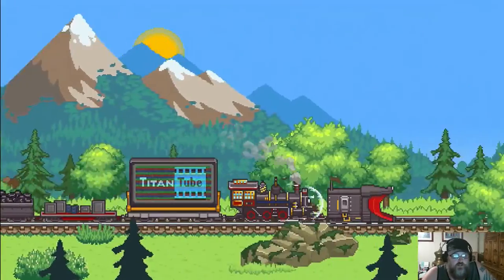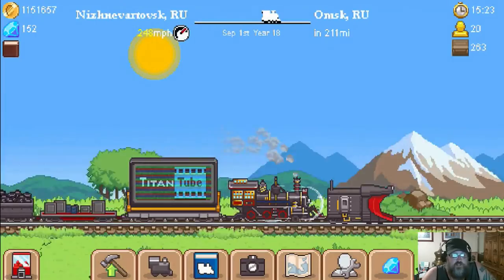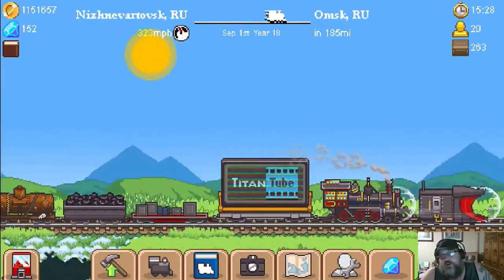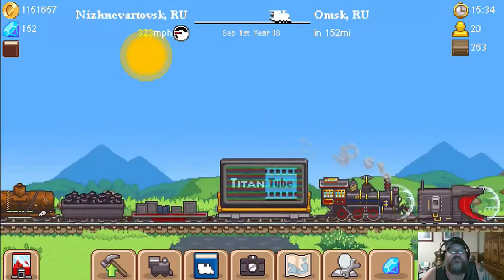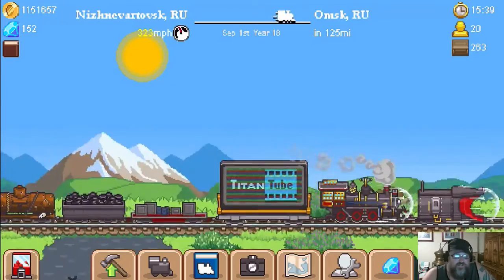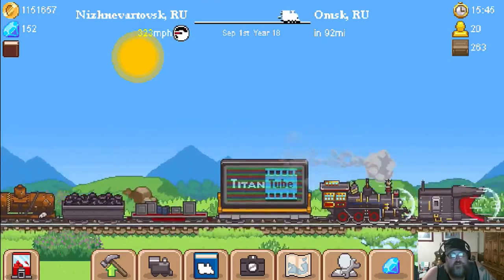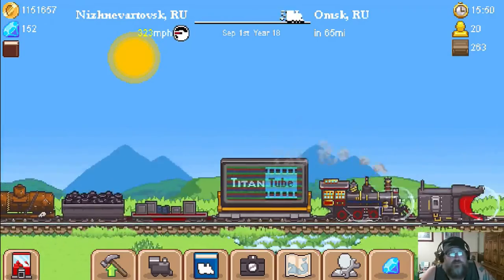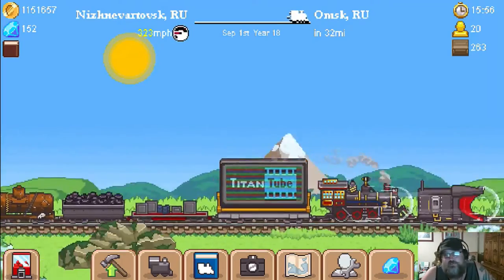What I do is tap between stations to keep the train moving - 323 mph without the gem boost is pretty good. Back in the old days when you could speed hack it, I'd have 1,700 mph. I should have taken advantage of that while it was still a glitch - I could have run these stations up in no time. Tiny Titan Studios, if you want to give me the hack - the up, down, up, down, left, right, left, right, A, B, start Contra code - hook a brother up because I need some speed.